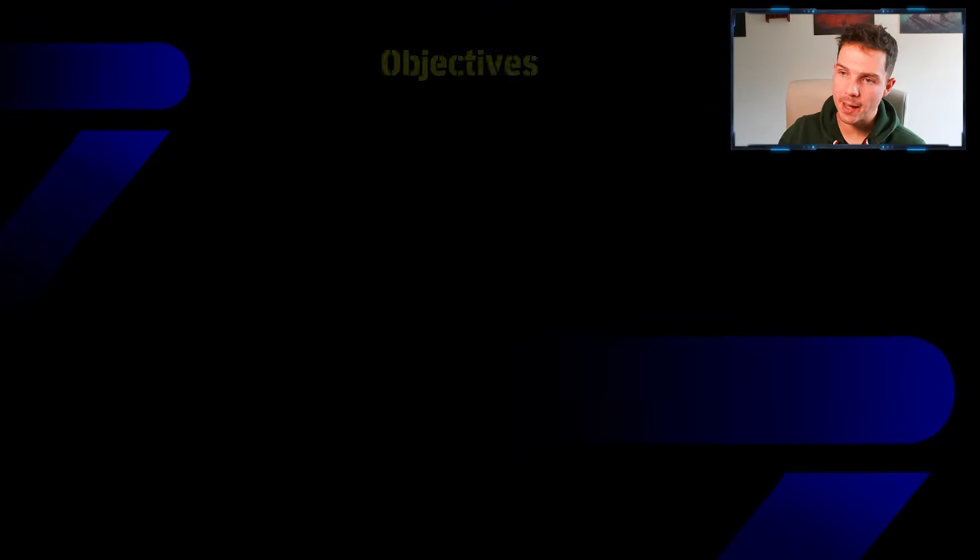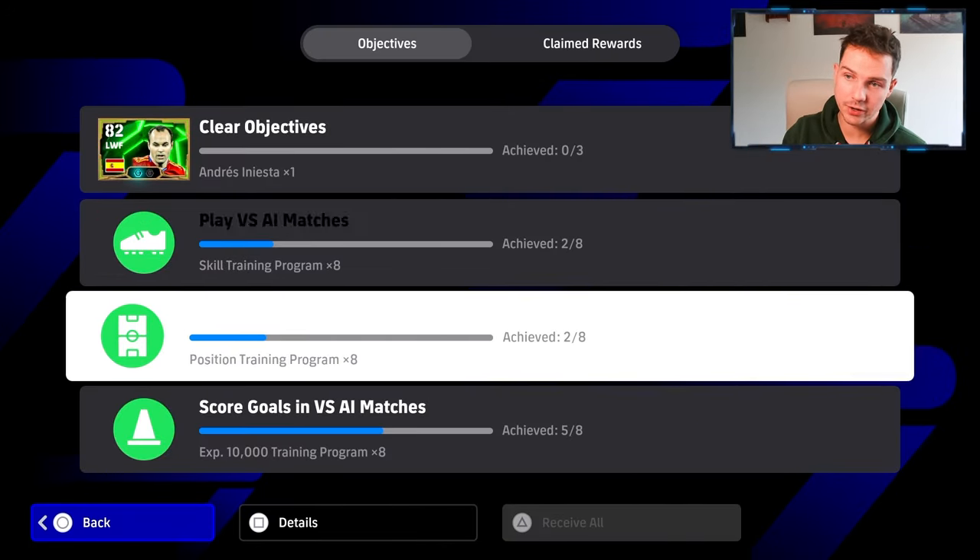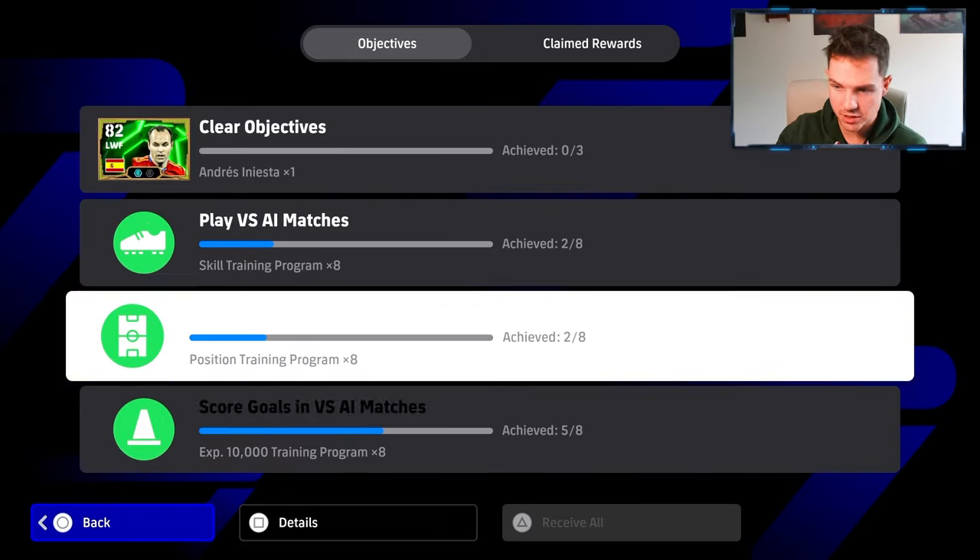You're going to see over here in the objectives tab that there is a Gracias Andres Iniesta objective to clear. Now you need to clear all of these that you're seeing — the AI matches, the victorious matches, the goals scored, everything.